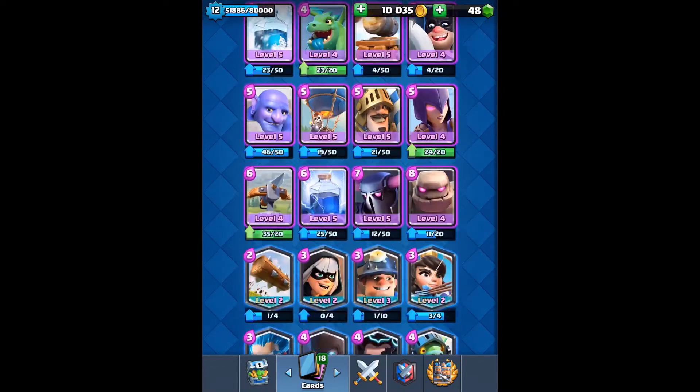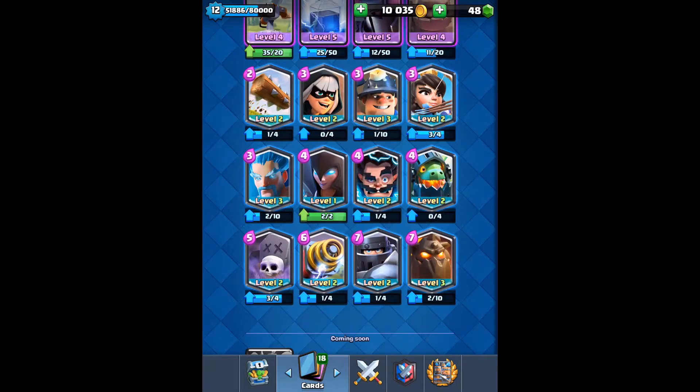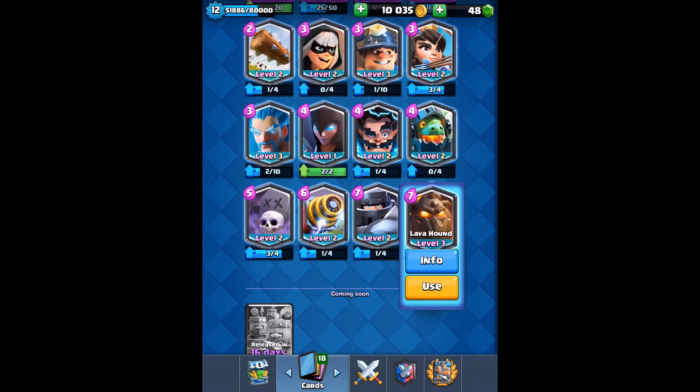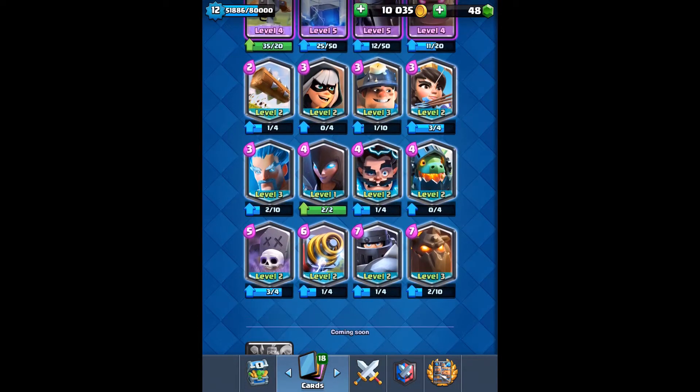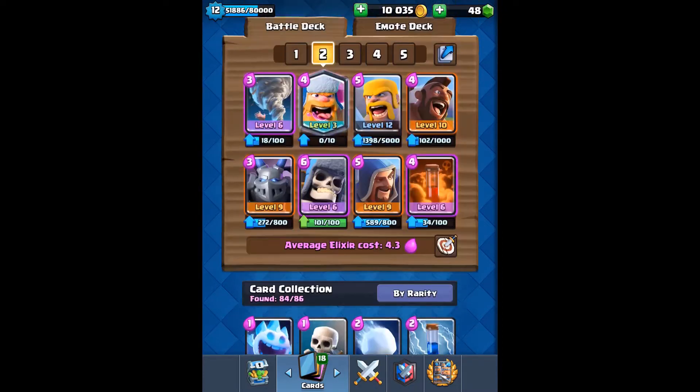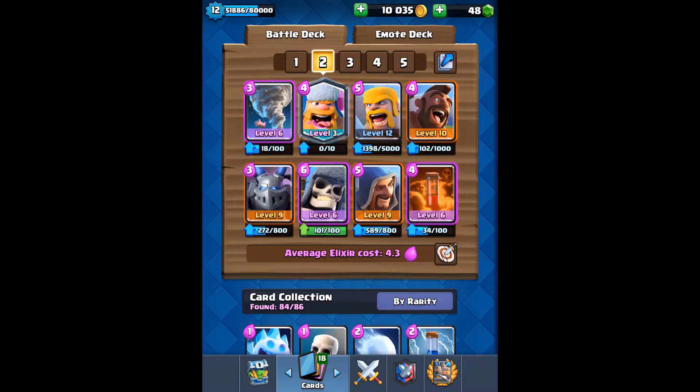Looking at my legendary cards: log level 2, bandit level 2, miner level 3, princess level 2 (one card away from level 3), inferno dragon level 2, electro wizard level 2, night witch level 1 but could be upgraded, ice wizard level 3, mega knight level 2, sparky level 2, graveyard level 2, and lava hound level 3. So lumberjack is now my fourth legendary at level 3.